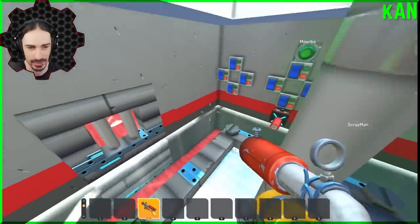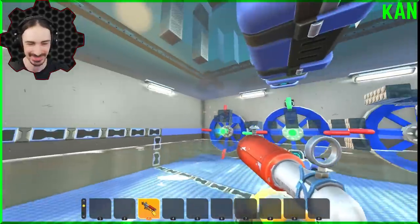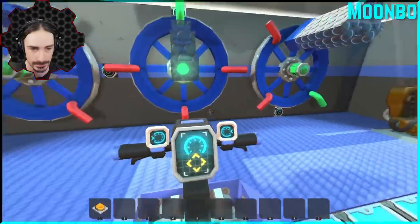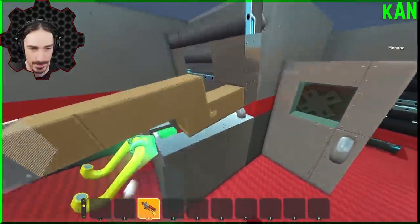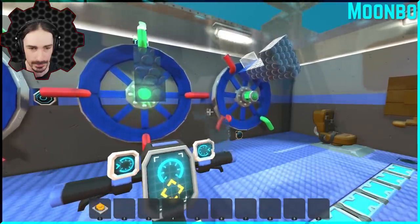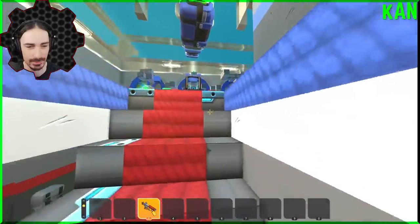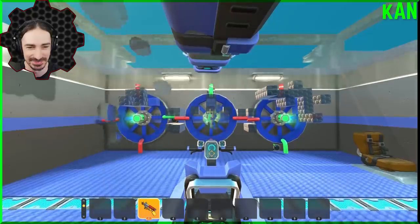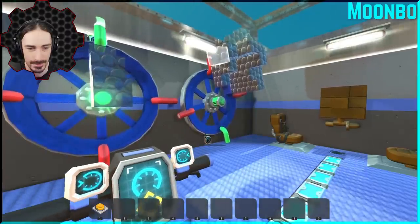Mumbo realizes he can just press E to use the turret. He's looking for something with one of the wheels — he has no doubt it's in the right spot. He wonders if he can force the outcome. He feels like he's on the last stage but doesn't have the instructions. The creator hints that the answer could be right in front of his face all along. Mumbo figures it out — it's that, that, that — and starts cheat-coding his way through, declaring he has a strategy and it's working.